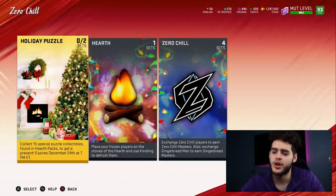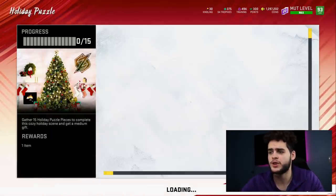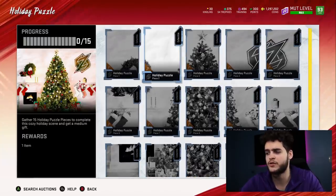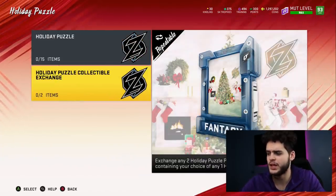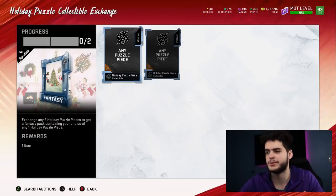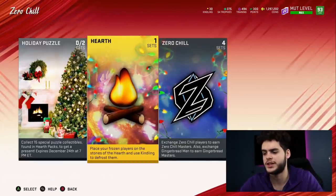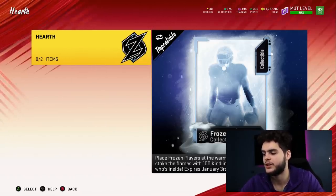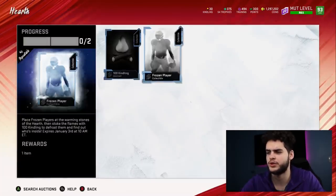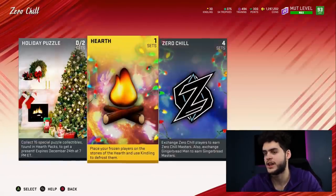Once you're done with all that, collecting puzzle pieces is going to be a big part of the promo. I imagine you get them from the hearth packs. Completing the puzzle gives you a medium present — maybe better, but at least medium. You can only do it once, so definitely get it done. There's also a fantasy pack set where you can toss in two duplicate collectibles to pick one you need to finish your puzzle, which is pretty cool. Finally, the hearth collection set is repeatable — you place 100 kindling plus a frozen player collectible and get a player back.